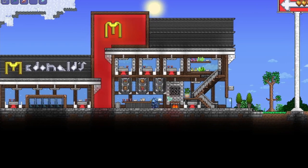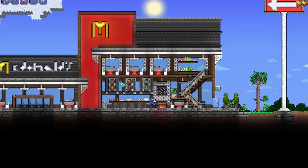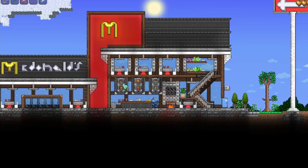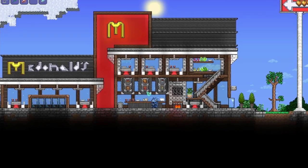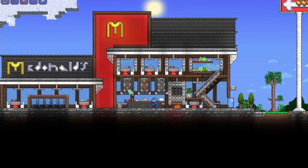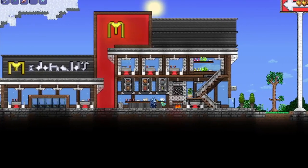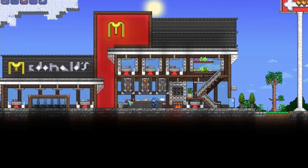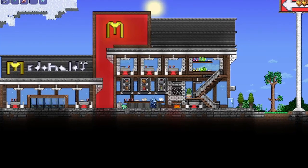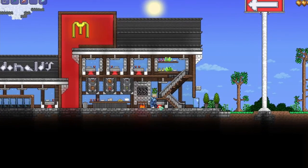My favorite part of this entire build is the menu. We put down a menu surrounded by an adamantite beam, with item frames displaying fries, nuggets, ice cream, drinks, and burgers. I just really like the way this looks — it adds a cool element and makes it feel like this is where you stand to order. We also added a little white piggy bank, some cups painted red, and a little trash can.